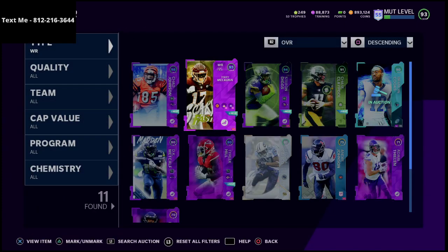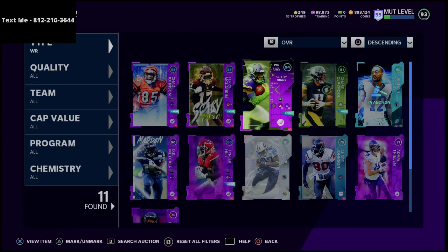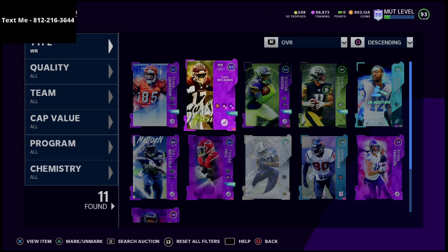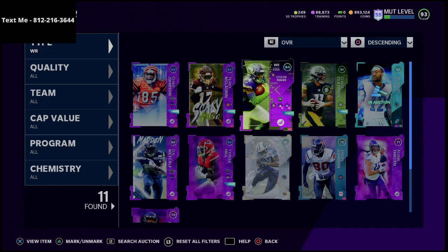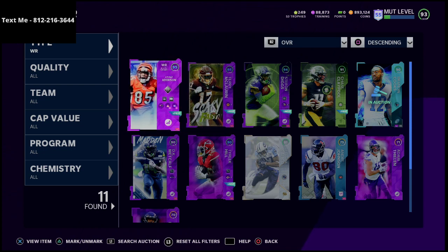I highly recommend Chad Johnson. In my opinion, if you were going to rank them, Chad Johnson is number one, then Stefon Diggs, because he does have the route running archetype so you can put those abilities on him. These are the best three wide receivers in the game right now. The only receiver even close to Chad Johnson would be Terry McLaurin, but because he's a deep threat archetype as opposed to a route running archetype, Chad Johnson becomes the best wide receiver in Madden Ultimate Team.